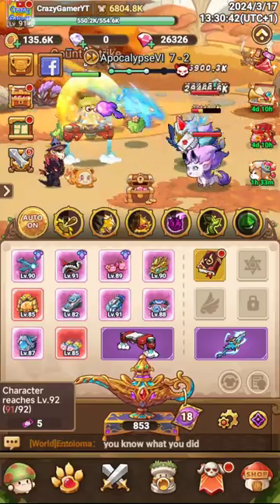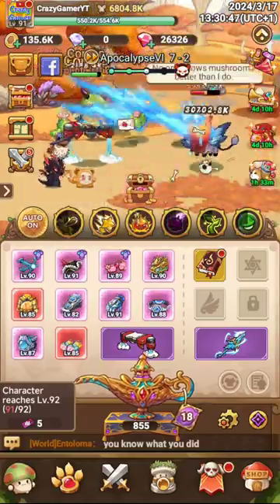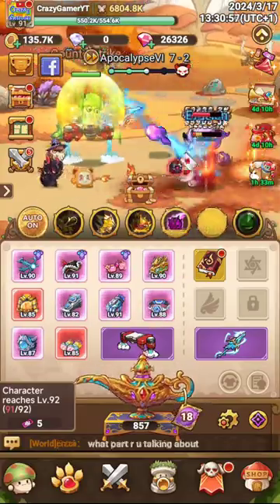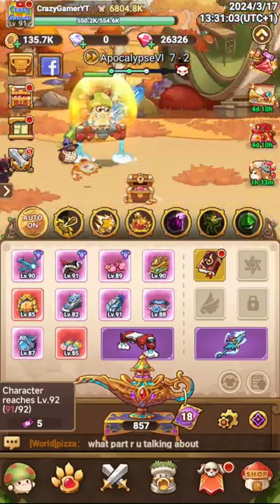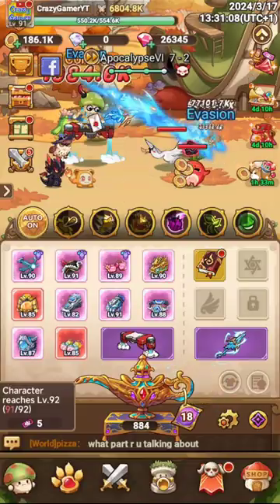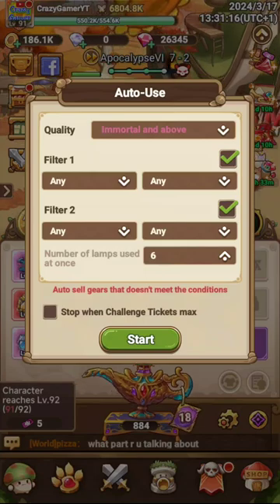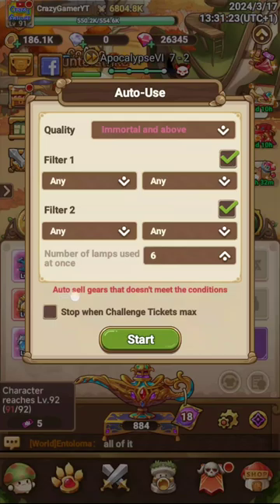Coming to the point, you can see I have reached level 91 and will soon be on level 92. This game just launched and I reached this level quickly — it is very easy to play, and you can even reach a high level without spending money. What you have to do is regularly collect lamps via all the available rewards, and regularly open your lamps. When your lamp reaches a certain level it will automatically open.